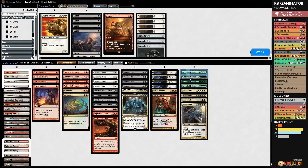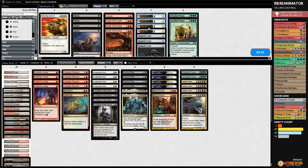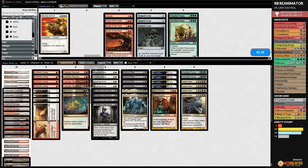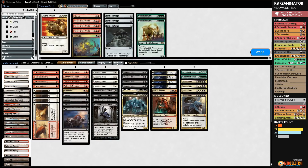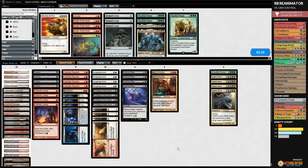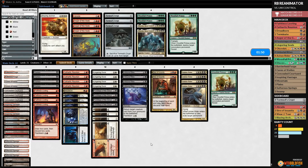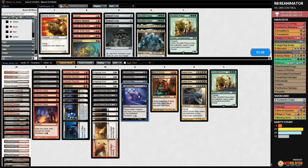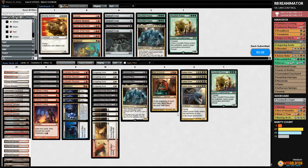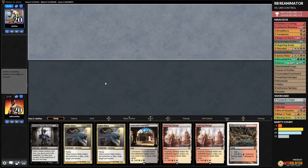Game 2 sideboard: go down a couple of Woodfall Primuses for Sire of Insanity, down Anger of the Gods for Wear/Tears and Duresses. We keep a hand with Footsteps and Ashen Rider — not fast but reasonable if we draw Faithless Looting. Opponent is mulliganing, possibly for graveyard hate. We have all our reanimation but no way to get things into the graveyard yet. We play Obzedat, opponent passes.